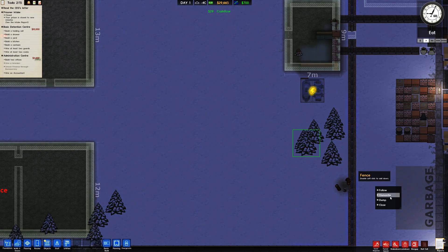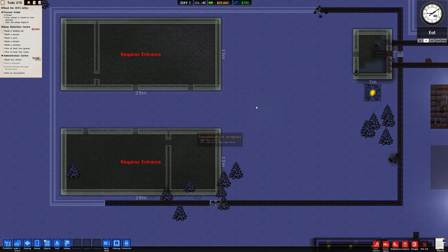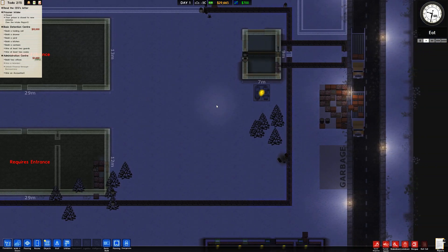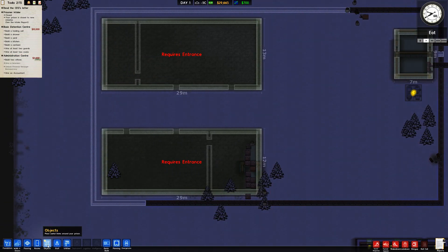We can add some niceties — maybe a little grove of trees in the middle where prisoners can have a tree fort and climb up and play pirate or whatever they want. I'm happy to give these guys things to have fun. I think it's important to make sure they feel like they're being looked after.